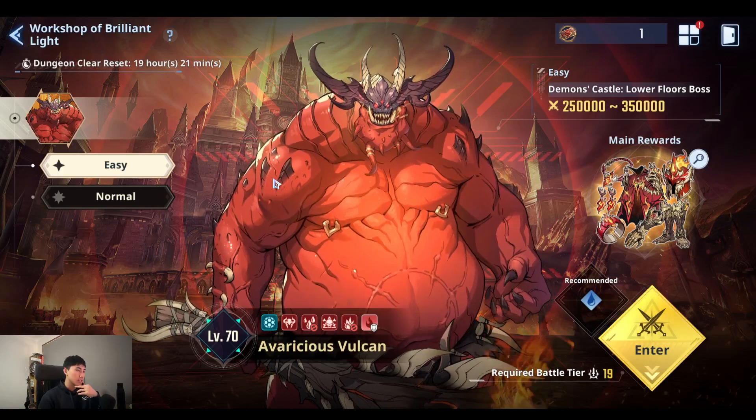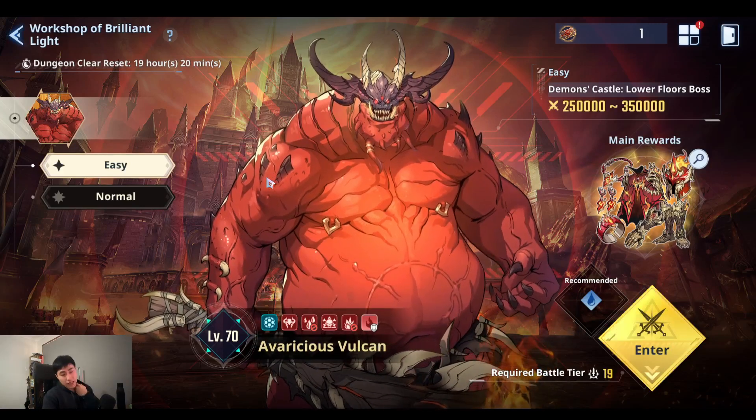I'm going to do this as a completely free-to-play. My account can't actually do normal yet, I haven't tried service, but I know I probably can't do floor 25. So I know just by clearing Vulcan I'll get a lot more drops compared to doing normal.